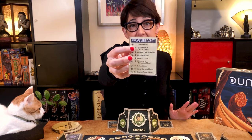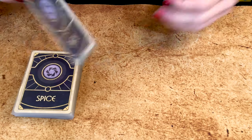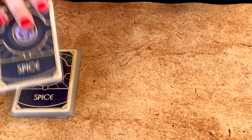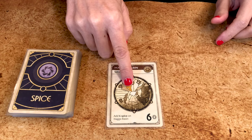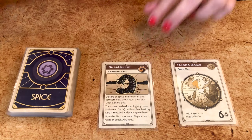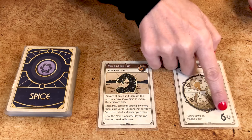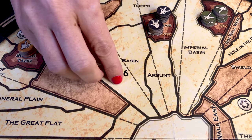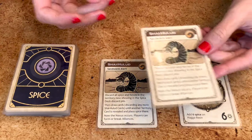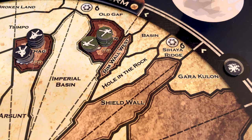The second phase is the spice blow and nexus phase — this is where we place more spice and sandworms on the map. Turn the top card. Any Shai-Hulud card revealed in the first turn is set aside to be reshuffled. If it's a territory card, place the number of spice indicated, then place it face up on the discard pile. In subsequent turns, a Shai-Hulud card triggers events: first, all spice and forces on the card on top of the discard pile are sent to the spice bank and Tleilaxu tanks respectively. Then another card is revealed — if it's another Shai-Hulud, discard it until a territory is revealed and spice is added.